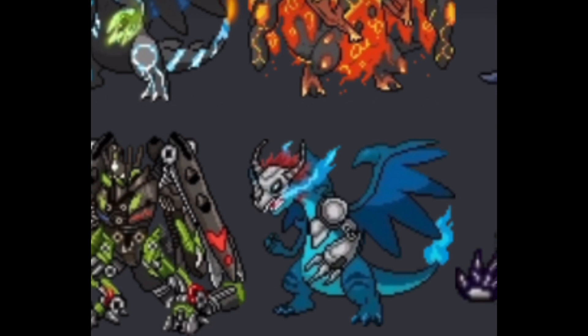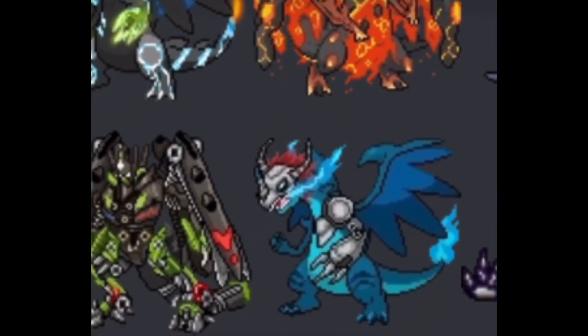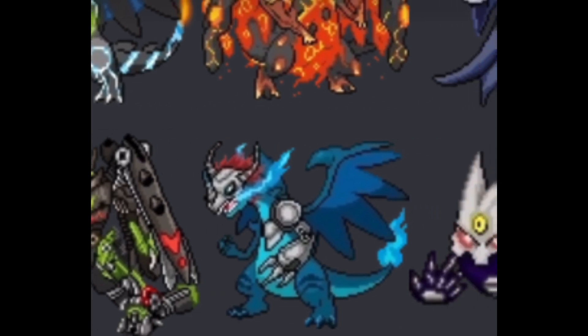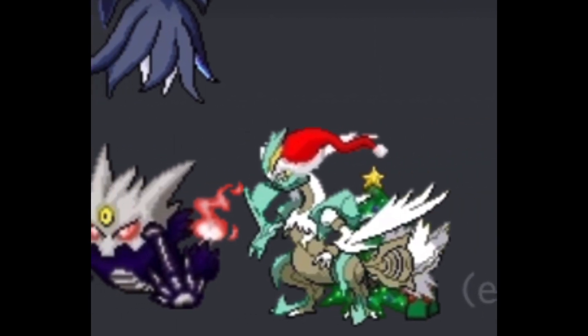Then there's Charizard — oh, that's fur, yeah that's fur. This is like a robotic Mega Charizard Y — honestly it looks really really cool. The Mega Gengar — this one looks okay. This is galactic Gengar or something. And then this is Kyurem White with a Christmas Pearl almond.